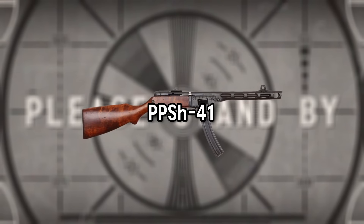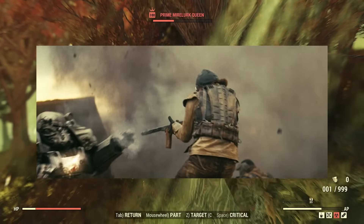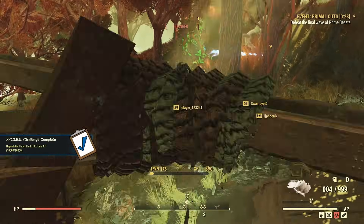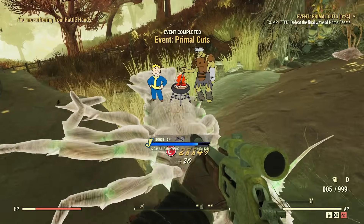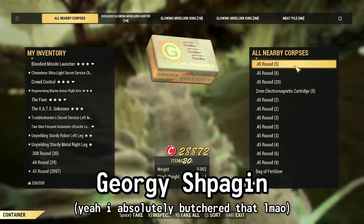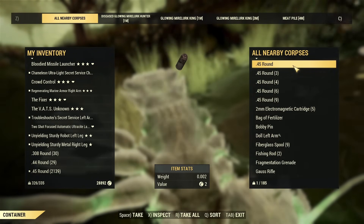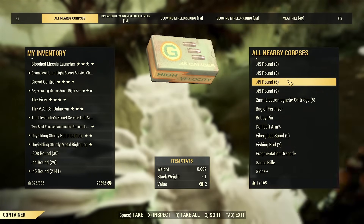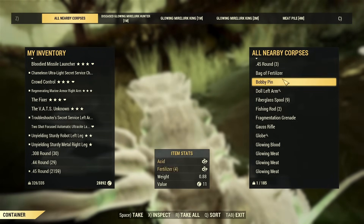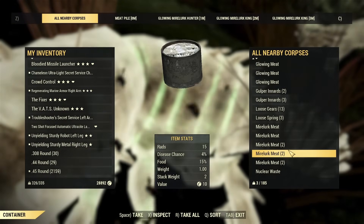PPSH-41. The PPSH-41 is first seen in the Philly attack in Episode 2, and another appears in the Griffith Observatory Battle in Episode 8. The PPSH-41 is a submachine gun designed by Soviet weapons maker Georgi Shpagin. It quickly became one of the most popular infantry weapons of the Red Army, with around 5 million units produced by the end of World War 2 — a true bullet hose.